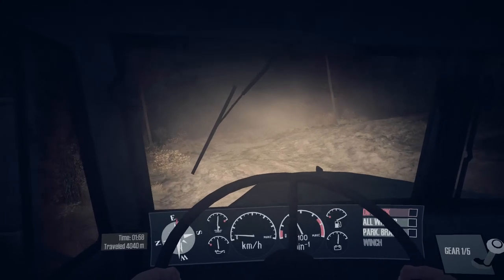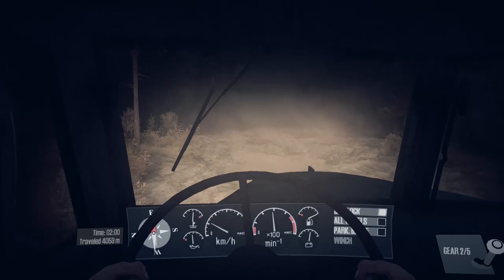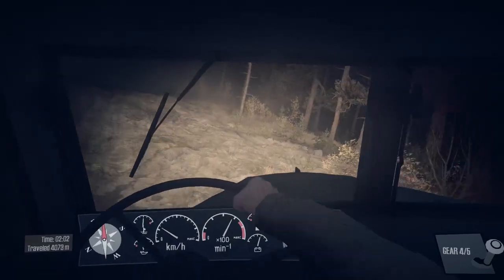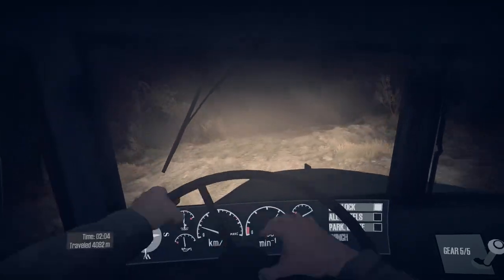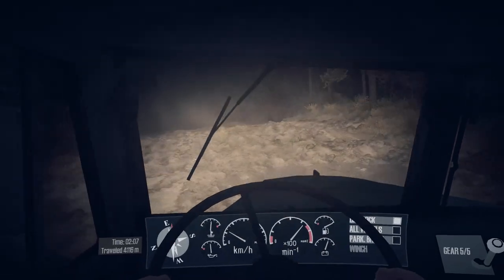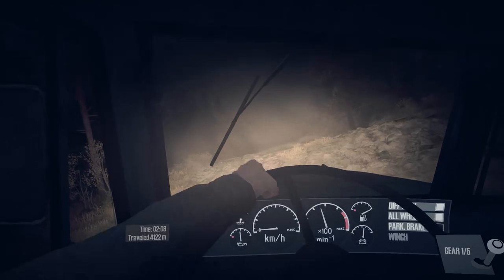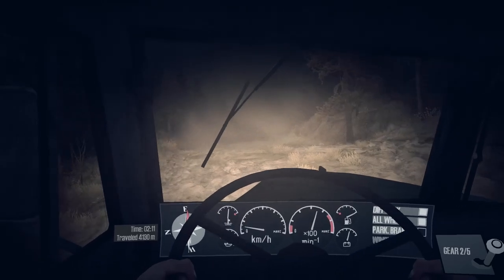It's going to be a bit slow going. I'll put the diff lock on - that should get us through this. This isn't too bad, I'll keep a couple of wheels on the almost solid ground. This is one of the main features of the second game - in-cab driving. Didn't even see that puddle there - all-wheel drive to get out of that, sorry, wasn't concentrating. Let's get out of that pool.